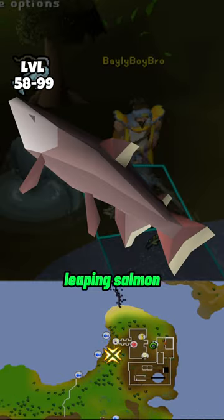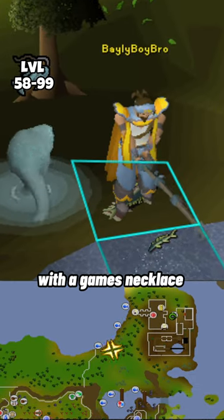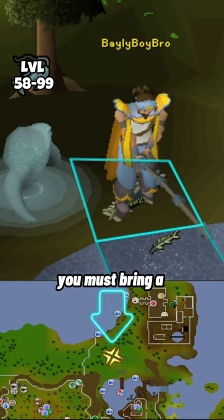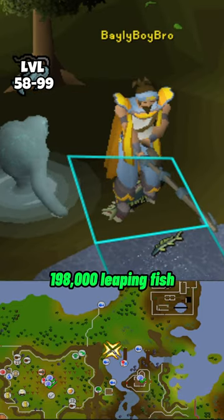From level 58 all the way to level 99 you are going to catch leaping salmon, leaping sturgeon, and leaping trout. To get there, teleport to the Barbarian Outpost with a games necklace and head south following this path. You must bring a whole lot of feathers and a barbarian rod. You're going to catch around 198,000 leaping fish.